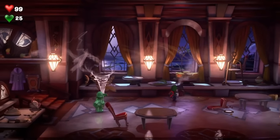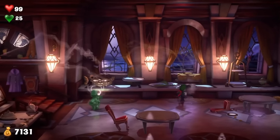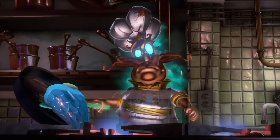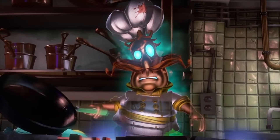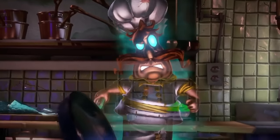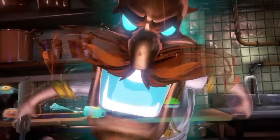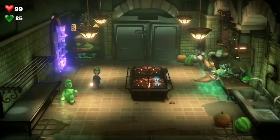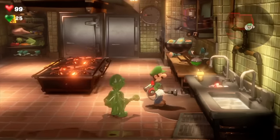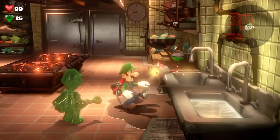Luigi's Mansion 3 is another great co-op experience where the second player plays as Gooigi. I mean, it's kind of lame — I don't know why they couldn't have just included a real Mario character like Mario, Toad, or Daisy — but regardless, this is an excellent co-op experience. You really have to work together, and if you're looking for light horror Halloween-themed games you can play with your kids, this is the perfect game.